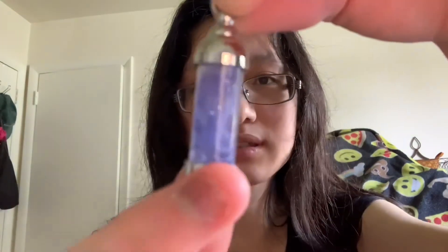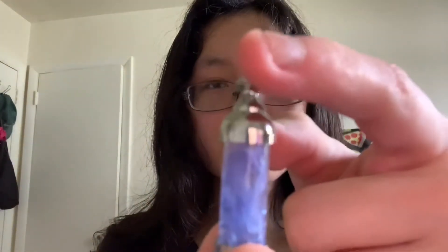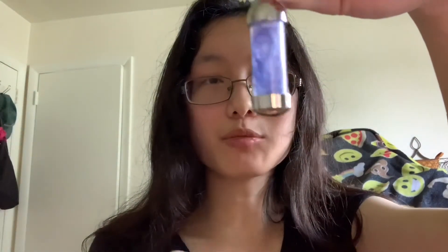Last but not least, I ordered this vial necklace thing, and I also ordered some white feathers. What I did was I mixed some glitter water, and I colored the white feathers a bluish purple.